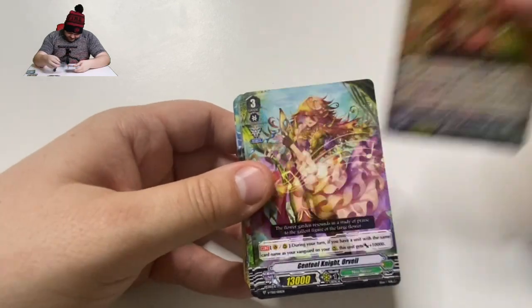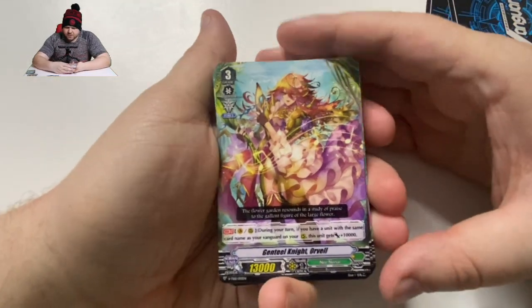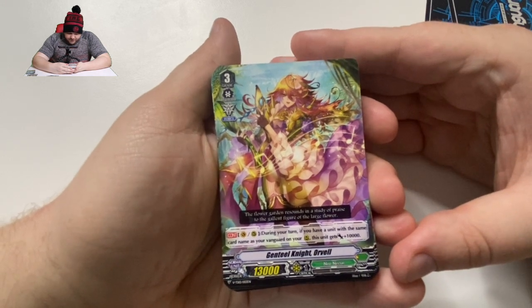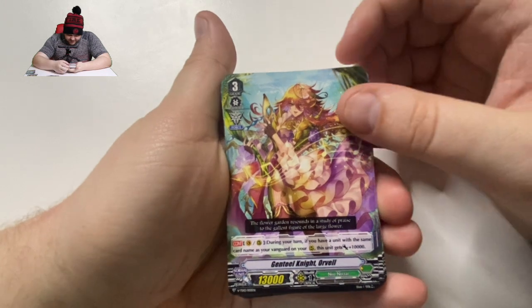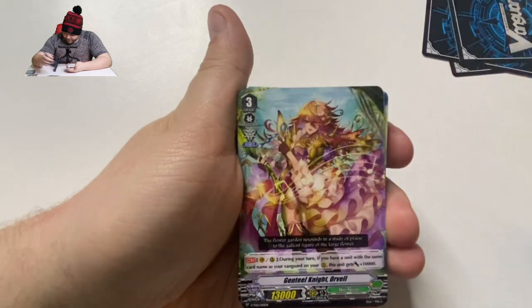So we're going to skip through cards we already went through and stop on the ones we haven't been through so you can read the effects. During your turn, if you have a unit with the same card name as your Vanguard on your rear guard, this unit gets 10,000. Not bad — it's an offensive grade 3 unit. That's Gentle Knight Vel. Interesting.